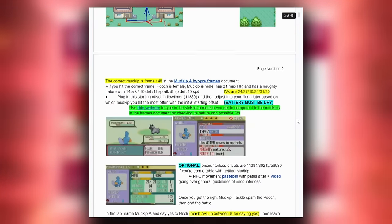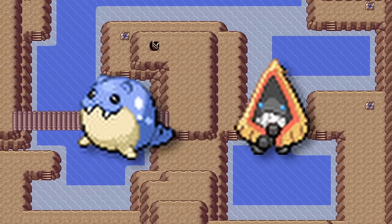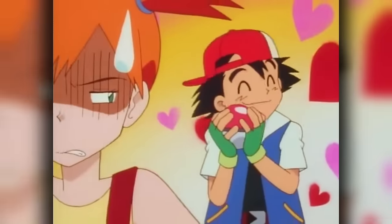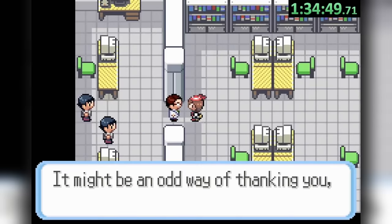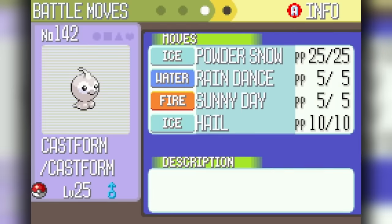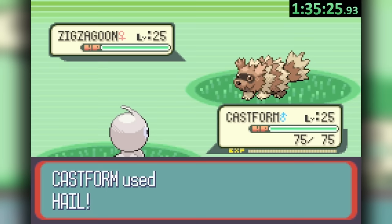The third generation marks another case of using prior speedrun knowledge. The earliest Ice types one can catch are all the way out in Shoal Cave with the new Seel and Snorunt — requiring passage beyond the Pikachu and Psyduck-riddled Safari Zone. But wait — we already have an Ice type? Yes, if we backtrack a bit, there is a mandatory gift Pokémon when completing the Weather Institute: Castform, which has the ability Forecast, allowing it to change its form and type to match the weather. Conveniently, Castform comes with weather moves right out of the Institute, so all we need to do is find an encounter outside, use Hail, and our normal Castform is now a certified Ice type — at least as long as the Hail is out.